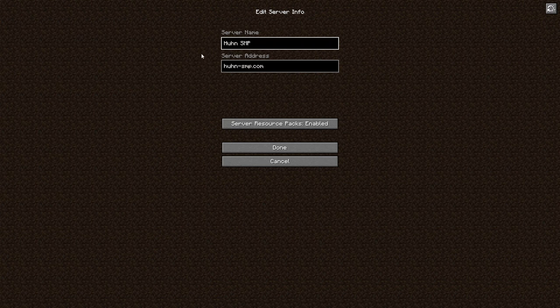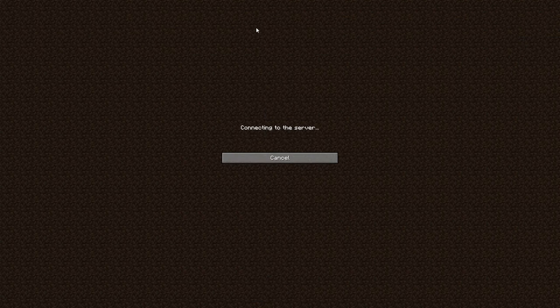To join our server, you have to choose any version from 1.19 to 1.20. The server itself runs on 1.20.1, meaning no weird villager changes. Just put in the server address hoon-smp.com — the name doesn't really matter — and then go ahead and join.